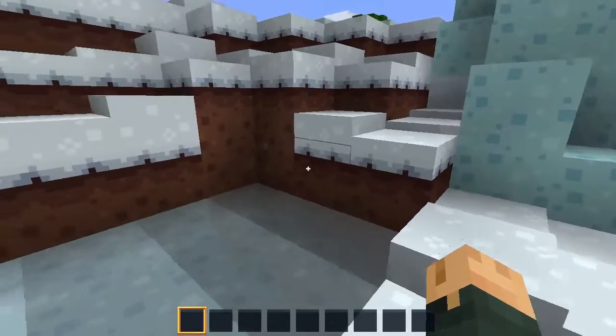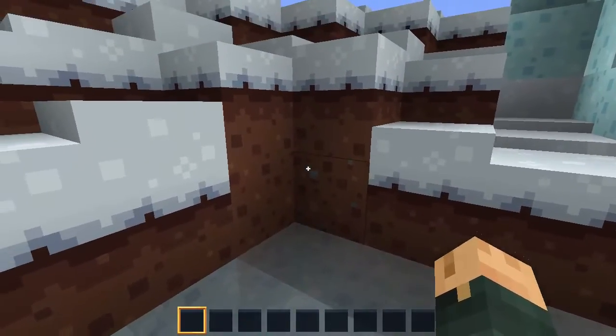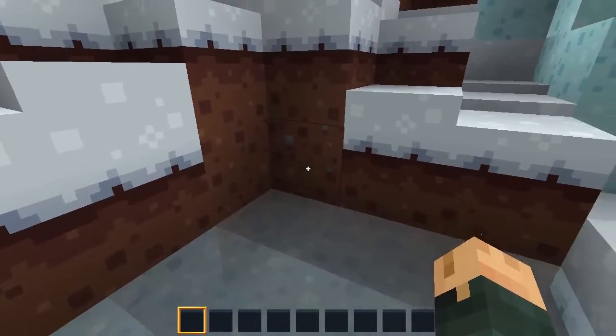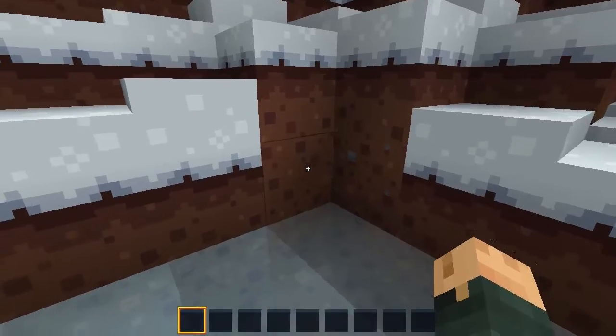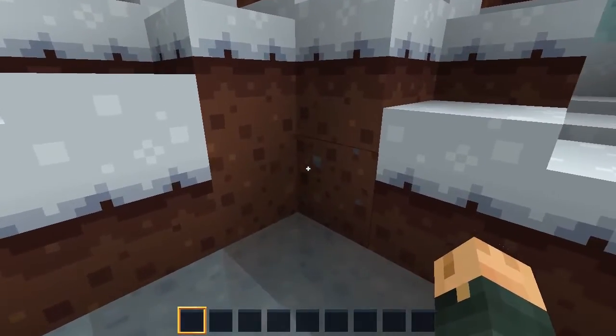The same goes with the dirt, which is actually randomized, by the way. You can see the little stones in this texture, but not in the adjacent one. Which is cool. I always like when artists do randomized textures in resource packs, as long as it's not distracting.